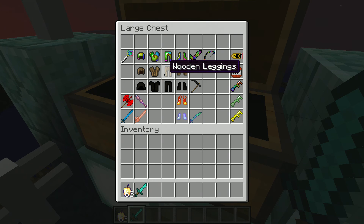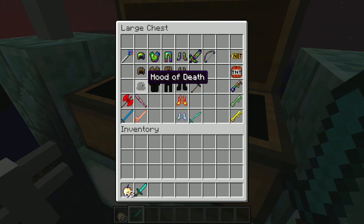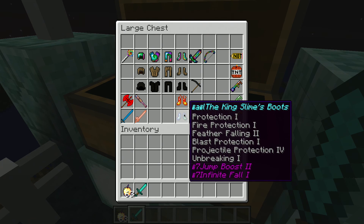We also have wooden chest plate, wooden helmet, wooden leggings, wooden boots, and the hood of death, shirt of death, pants of death, shoes of death, and an ancestral circle of death. We also have a grenade and three key modes. Normally keys will have just a key with green, but if you take it out of creative it will look like this.